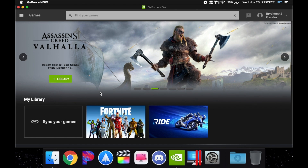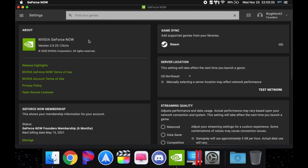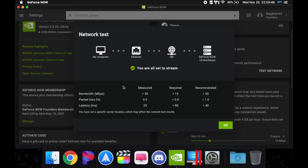First, you want to make sure you have the game you want to play. I'm going to be demoing Fortnite today. You want to go into your Nvidia settings in GeForce Now and select your server location that is closest to you. Then you can hit on test network. It says Ethernet — if it's wireless it's okay, but Ethernet is a lot better. Bandwidth is a lot better, and this is what I have.